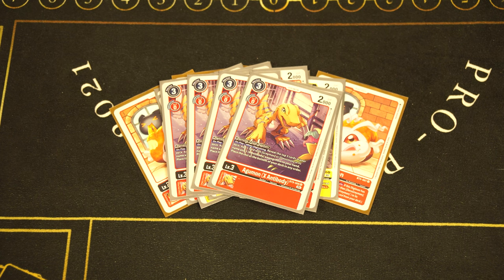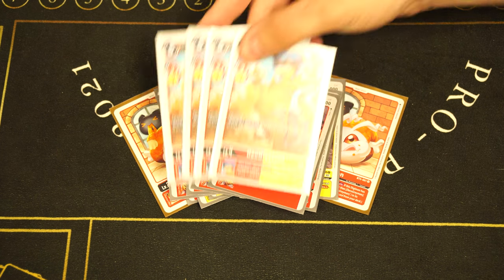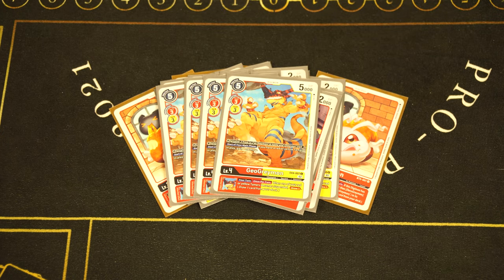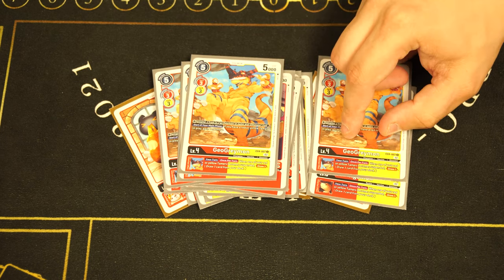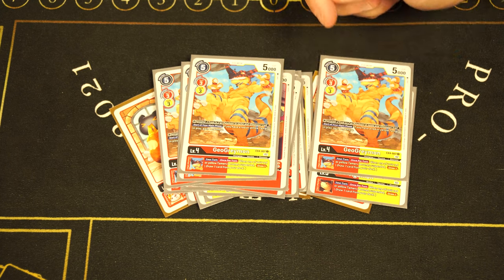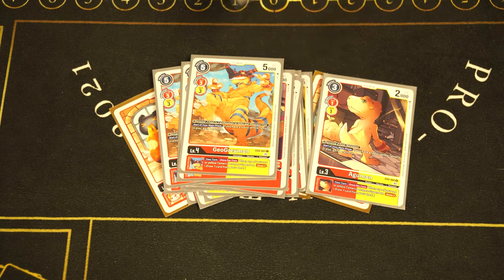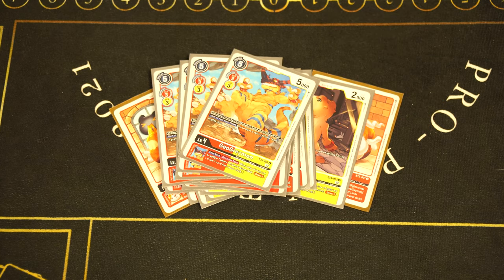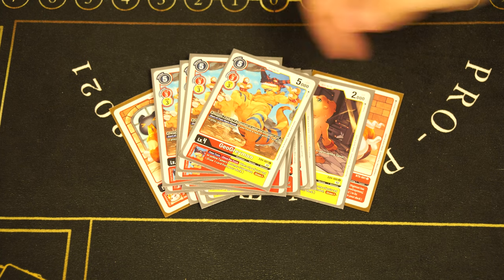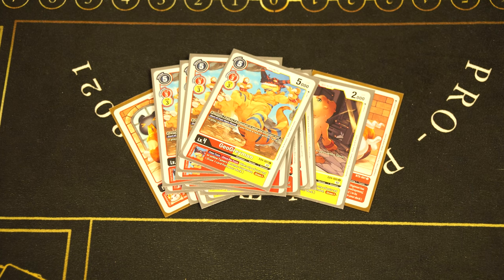For champions, the new GeoGreymon from EX4 — four of it. It has the exact same effect as the Agumon, so if you have the stack with a level five on top, when a tamer gets suspended you draw two cards — that's like Pot of Greed. Pot of Greed lets you draw two cards and it's banned in Yu-Gi-Oh for good reason. Having this stack just lets you Pot of Greed, which is insane. Not to mention if you attack with it you also draw a card — so potentially three draws in one turn. The memory effect comes up sometimes, but it's really there for the draw power.